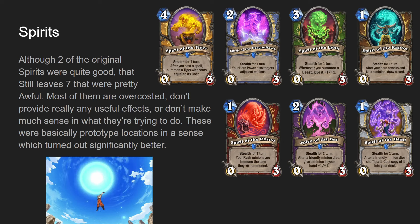Spirit of the Lynx for Hunter, three mana zero-three, stealth for one turn. Whenever you summon a beast, give it plus one, plus one. If this was two mana, it would actually be a good card - we have Adult Grizzly, a two mana two-three beast in Druid with the same text. Spirit of the Lynx, especially because you can set it up preemptively, would be really strong. The way it's worded - whenever you summon - means cards like Wolpertinger or Alley Cat get benefited from it rather than just when you play something.